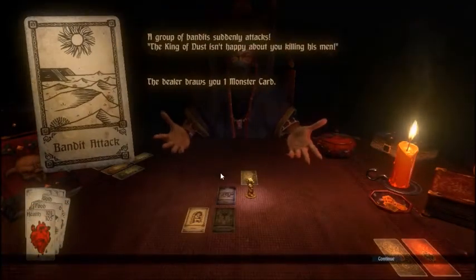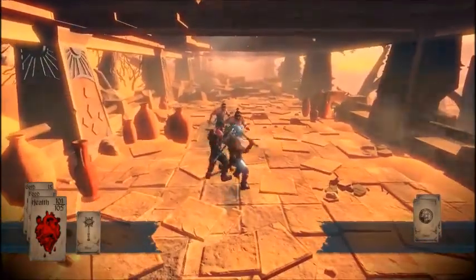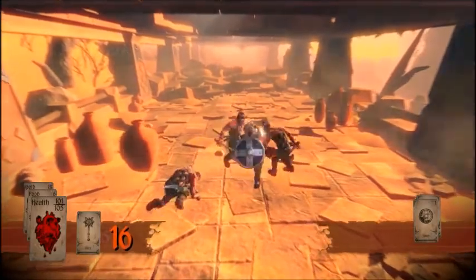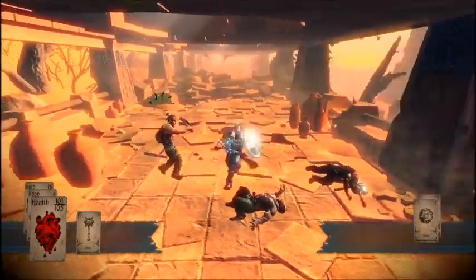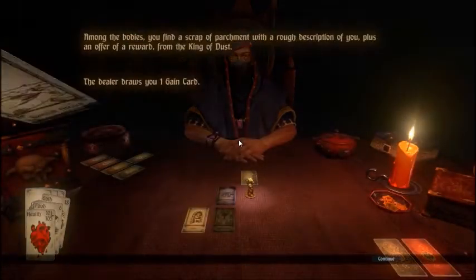Bandit attack! Bandits are displeased with your challenges. See the green bits? We can now block like that. Makes things so much easier. If you can get those blocks right, you can get up to like 20, 22-hit combos and just destroy them.